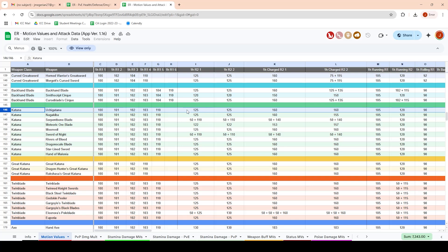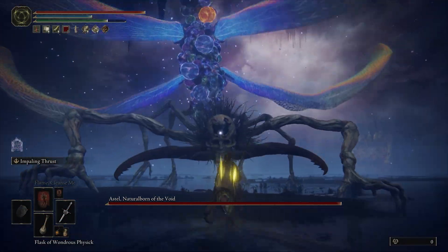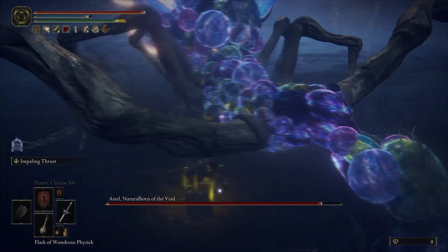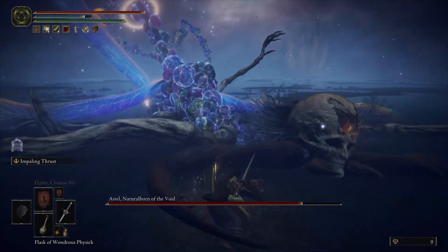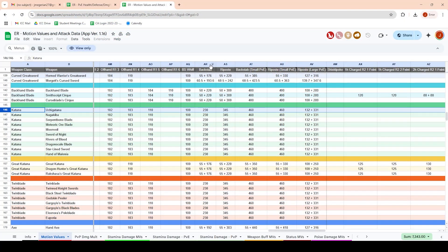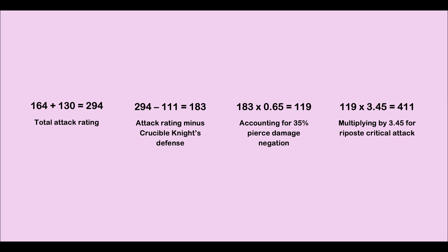For a one-handed heavy attack, the motion value is 125, and for a charged attack it's 160 — meaning 125% and 160% of the base value respectively. This number and this number alone dictates the precise damage each attack of each weapon is going to discharge. According to these charts, the motion value for the riposte crit on an Uchigatana is 345. This is going to make a considerable difference, so let's adjust our math — and as you can see, this gets us much, much closer, up to 411.